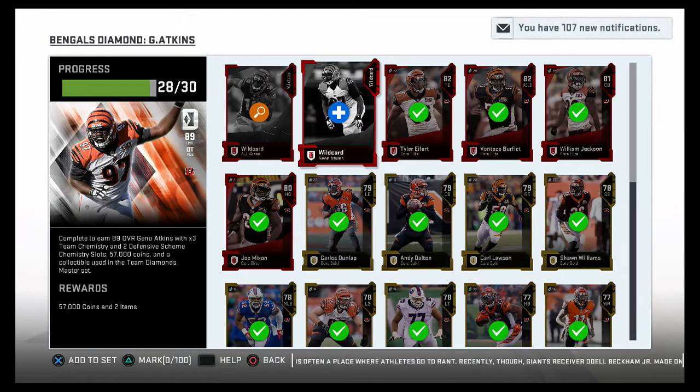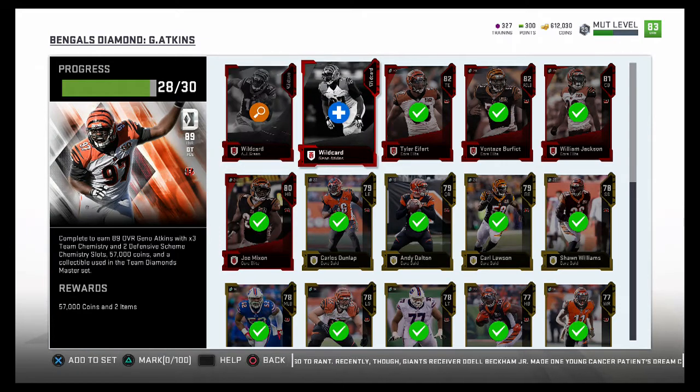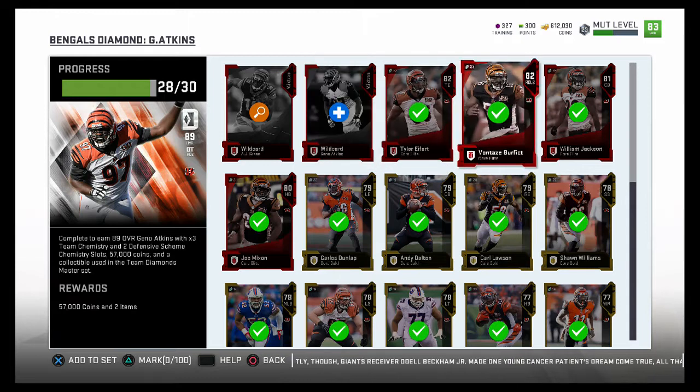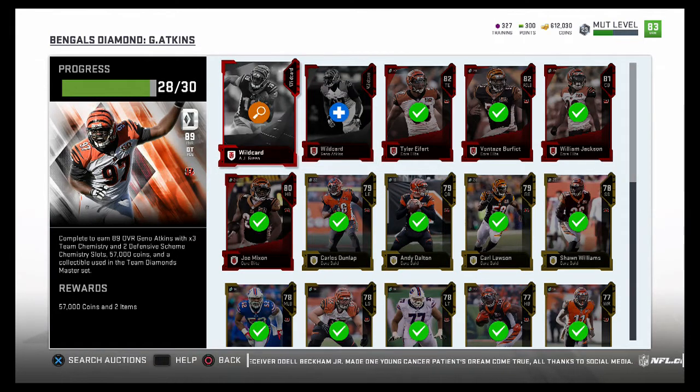What is up guys, it is LDog here coming to you with another Madden 19 video. Today I'm doing the Bengals Team Diamond for Geno Atkins. He sells for about 260,000 coins and you get 57,000 coins from doing it, plus a pack and the team diamonds master set collectible.